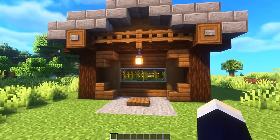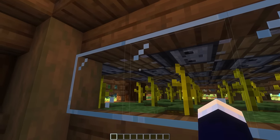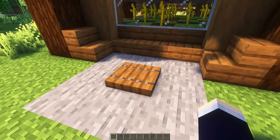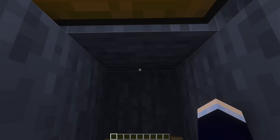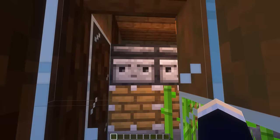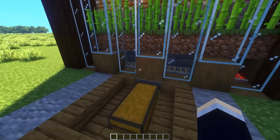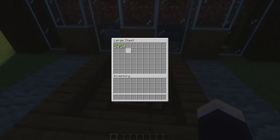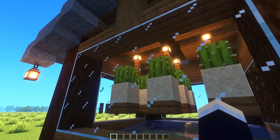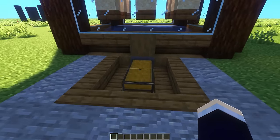The next couple of builds are going to be some aesthetic automatic farms, with this first one being an automatic melon farm. We have a bunch of observers and pistons up above that'll automatically harvest all of the melons once they've grown, and we can head down into the chest to grab them out. Next up, it's a simple aesthetic sugarcane farm. We've got the classic setup using observers with pistons below to harvest the sugarcanes, which will then get picked up by a minecart with a hopper and put into the chest down below.